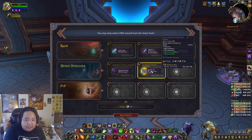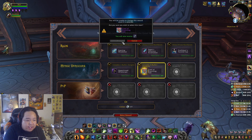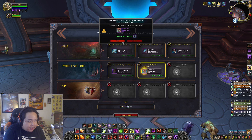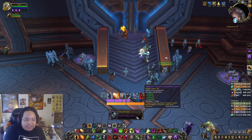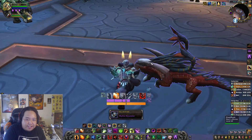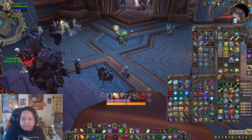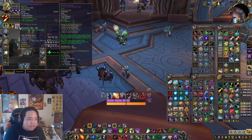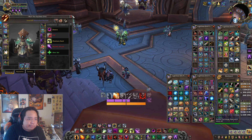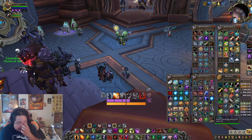Then we get a 304 helm which we can catalyze into tier with a socket, and our helm right now is 278 without a socket. We know what we're doing — we're moving on up baby. We have an 18 Return to Lower Karazhan, which sounds like a dead key to me. This helm was catalyzed — 304 baby! That'll put us up to 288. We're climbing up there, we're almost at 290.